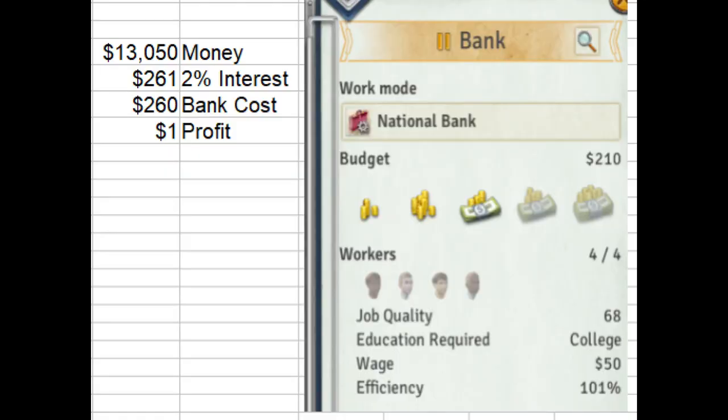Also, if you have less than 13,000 positive in the bank, the expense of the bank is more than the interest it is generating on a medium budget. So wait until you have more than 13,000 to allow the bank to run unpaused.